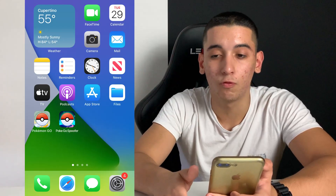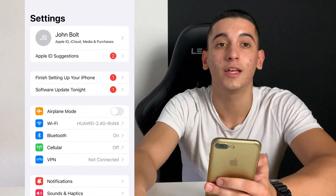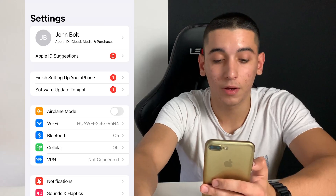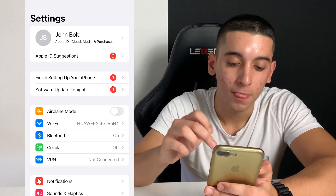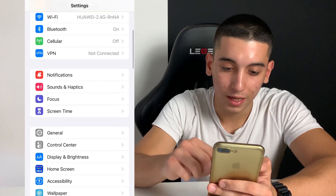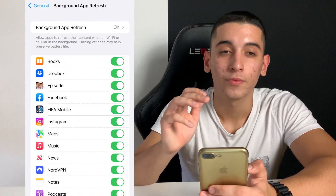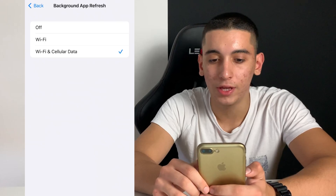To get the Pokemon Go spoofer, the first thing you need to do if you're on iOS is to prepare your mobile device for the installation. If you're on Android, you don't need to prepare a mobile device at all — you can skip to the part where I tell you where to get the Pokemon Go spoofer from. If you're on iOS, follow me: head over to General, then go to Background App Refresh, and make sure it is turned on for Wi-Fi and mobile data.